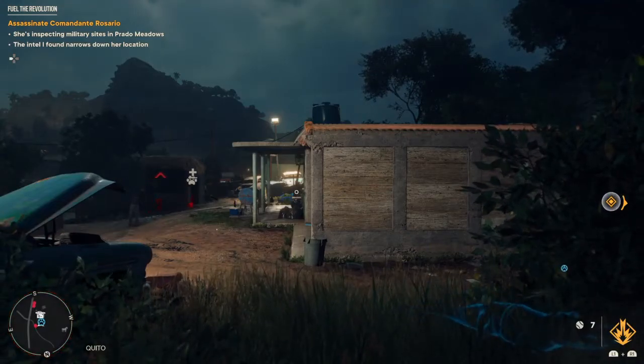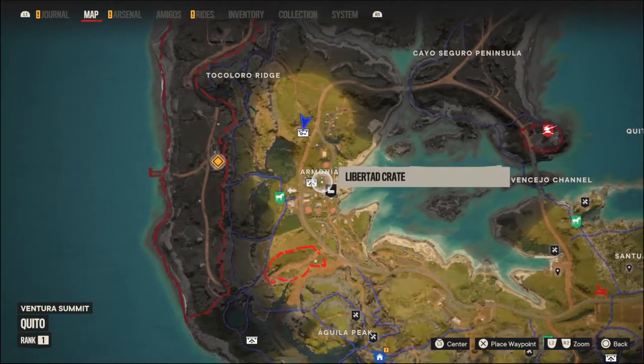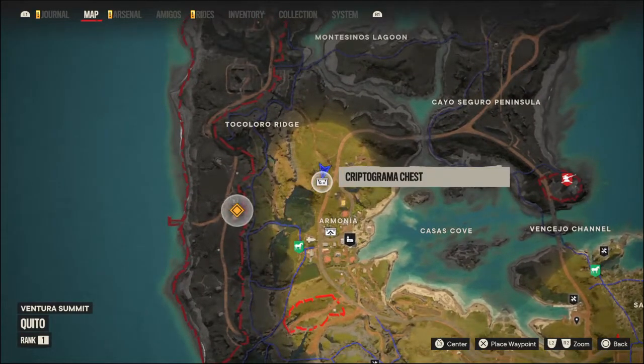This is the Cryptogramma Crate outside of Armonia, just north of it, across the street. This is one of the collectibles.